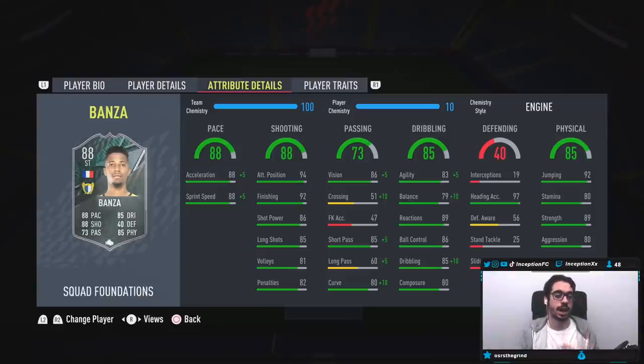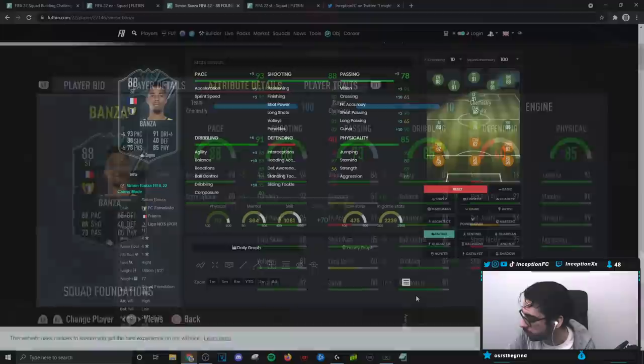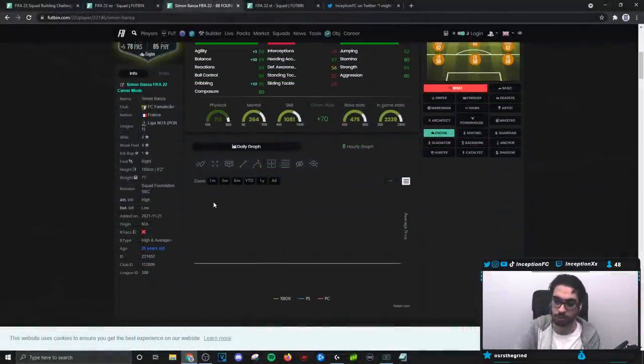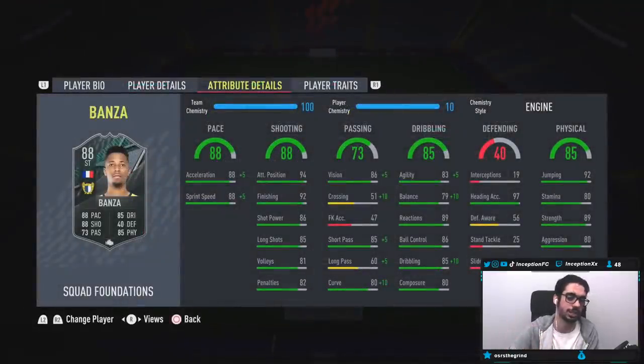Just good shooting stats all around, to be honest. You still need to work high percentage strikes as much as possible. What I'm hoping for is that his dribbling is actually decent in game, because he does look like a physical type striker — six foot two with a high and average plus body type. The engine chemistry style will be increasing balance, agility, and dribbling as much as possible. I do feel like I'll still notice the dribbling of the card in game for sure.